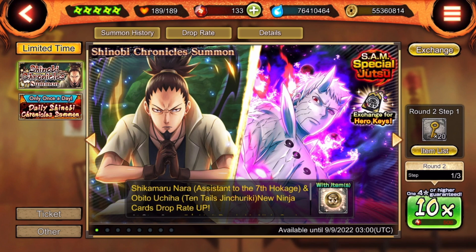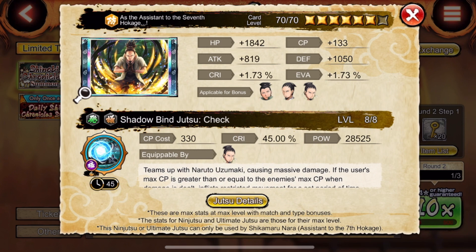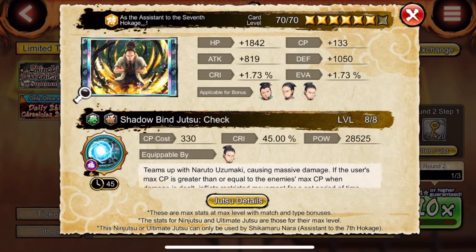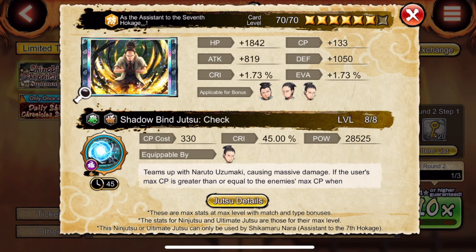Now, what everyone has been waiting for - let's go over their kits and whether they're worth summoning for. I think these are both going to be amazing defense units. A lot of people think Shikamaru's bad, but I think he's actually going to be pretty crazy in final four. Here's his EX ultimate right here - he teams up with Naruto Uzumaki, and this is a new concept.